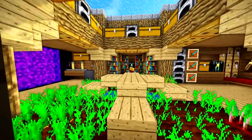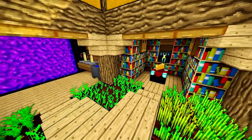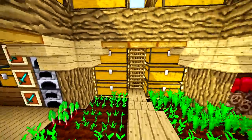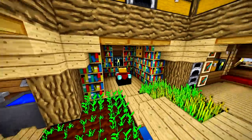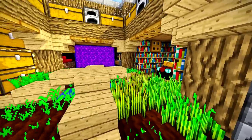Hey guys, what is up? The new Kubist here. Welcome to my tutorial on an advanced underground house. This is a very, very good house. It has everything you could ever need — farms, a nice bedroom, and some chest storage. You've got pretty much everything you could ever need, and it's pretty easy and in a compact package. So yeah, let's get started.